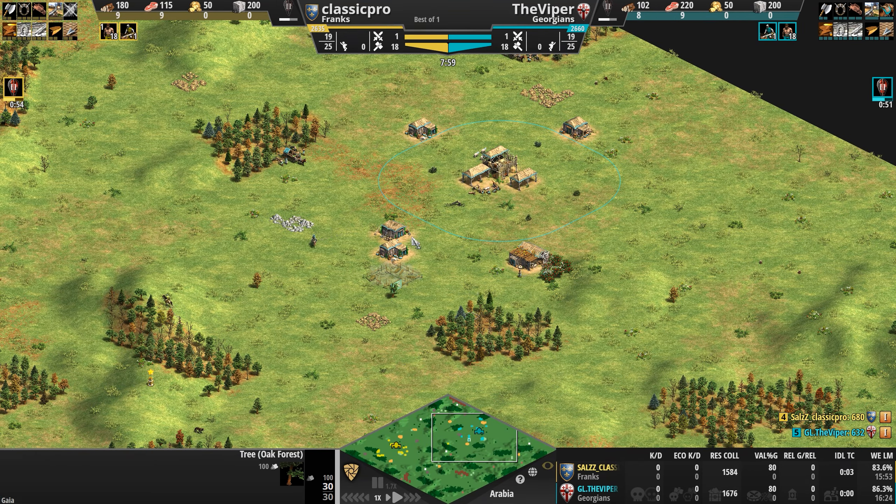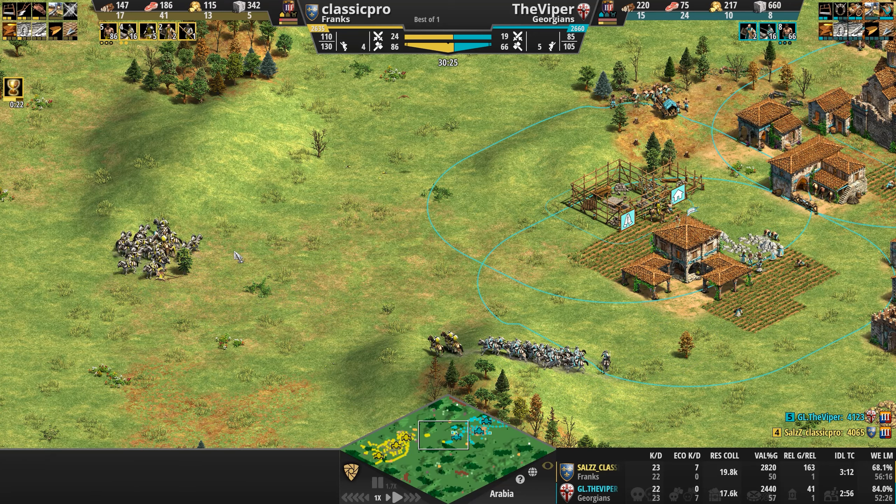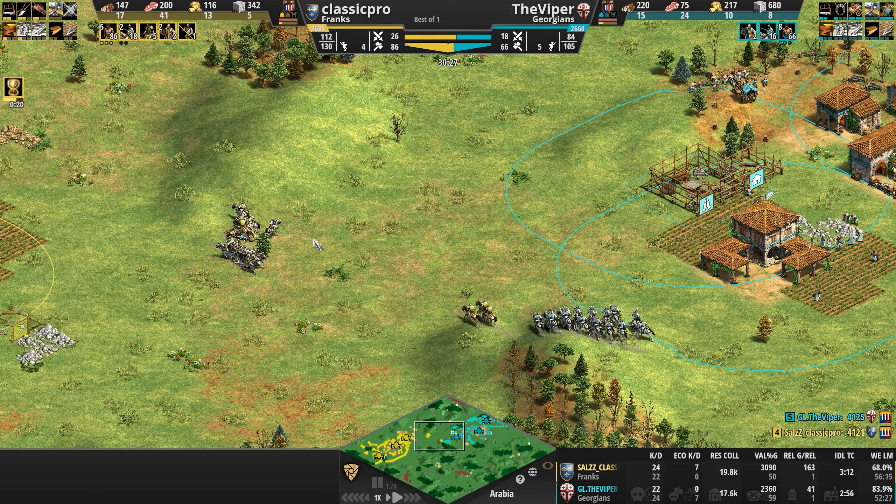The Viper retreats — he sees he's outnumbered — though with the high ground he might have taken that battle. His monk finally returns home after the long journey. Four Frankish monks move forward as a scouting party. The Viper moves west to intercept monks: will he get a third? Yes — all three monks die in exchange for just one light cavalry unit that got converted: a fantastic trade for the Viper.